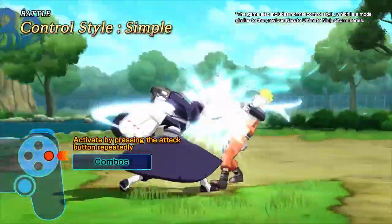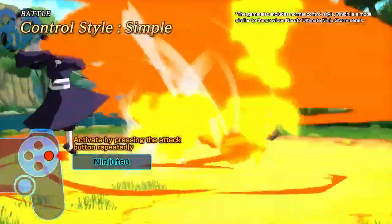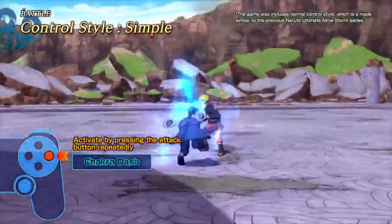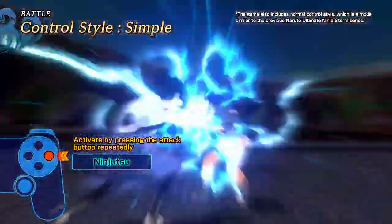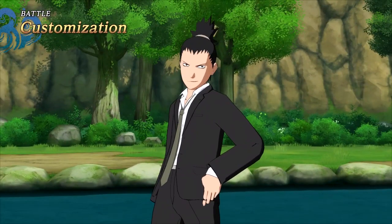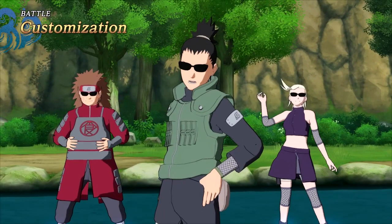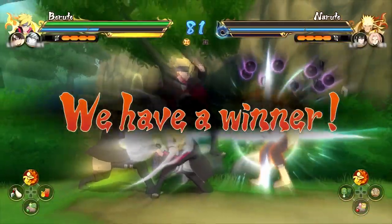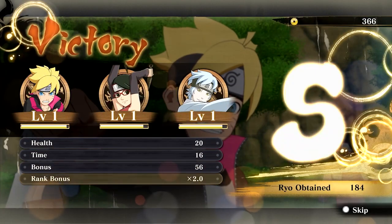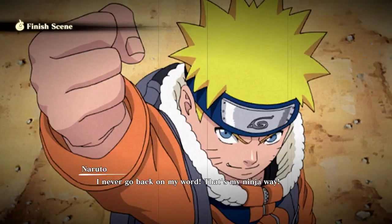Simple Controls is a new Control Mode option that unleashes a series of attacks more easily. Complex action sequences are activated by pressing the Attack button. You can customize characters in your own style, including cool suit outfits and matching accessories. Improve your fighting skills with your favorite ninja, and items such as titles and finished scenes are also attainable.